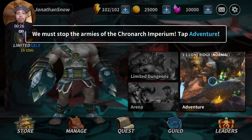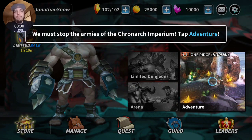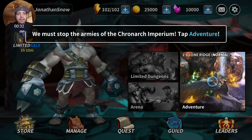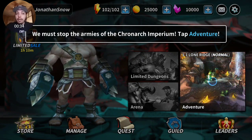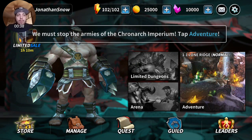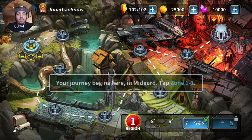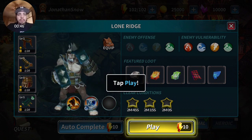Let's create our account - account name is going to be Jonathan Snow. Let's get this started. 'We must stop the armies of the Chrono Arc Imperial.' Your journey begins here in Midgard - tap the zone, zone one of one. All right, tap the place.